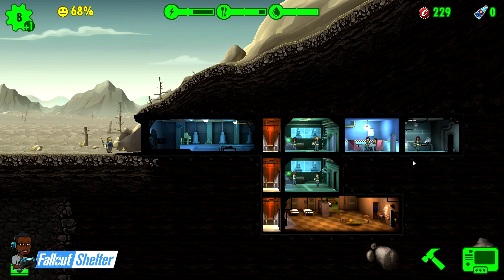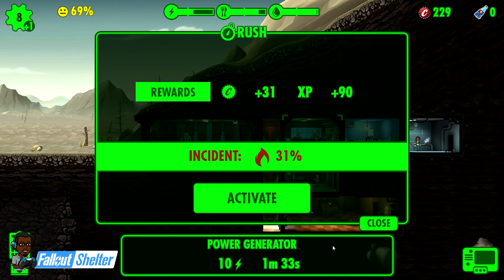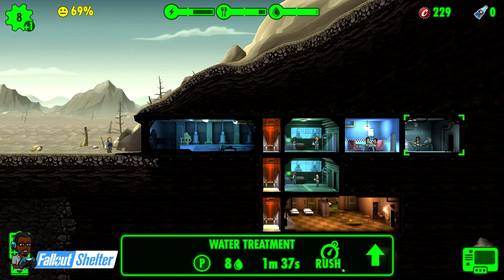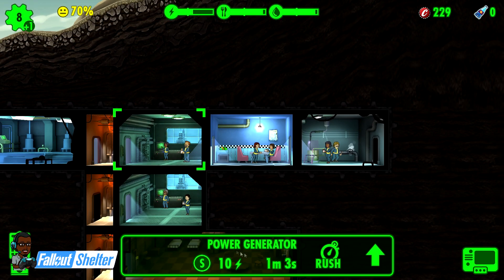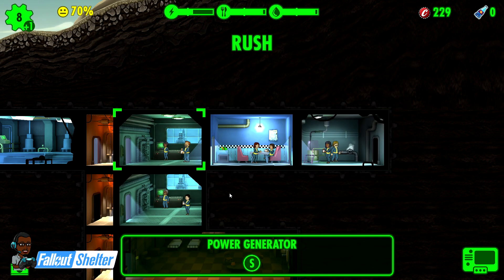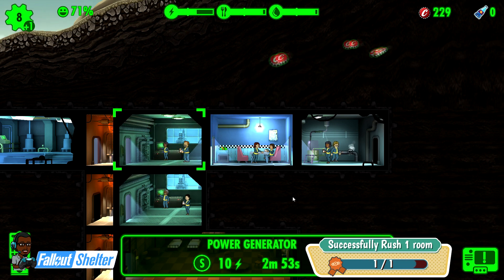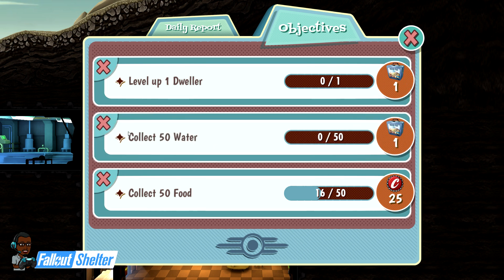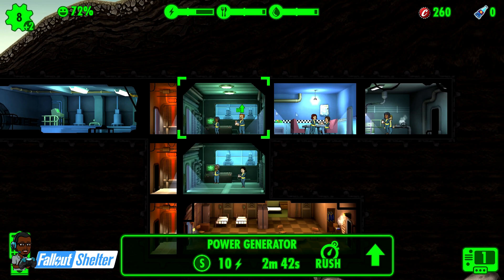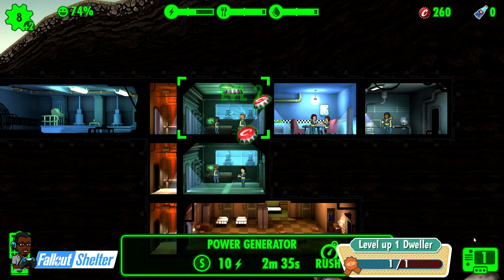The more buildings you make the more power you need; the more dwellers you have the more water and food you need. I usually don't rush unless it's 32 percent chance of failing or less. I like to try to do the water first because collecting 50 water is usually a lunch box. I don't have that now, but my first attempt at rushing the room succeeded, so I'll collect that lunch box. There's a dare to collect 50 water, so I like to rush that room to help get to that quest.